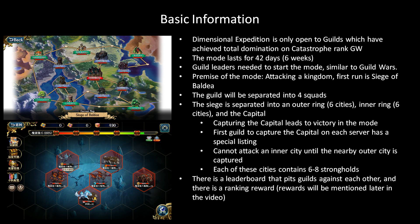Before we move on, I just want to make it clear what I'm going to call each of the layers of this mode. You have the overall map — the top image I have on the slide here — and each spot on this map I'm going to call a city. Inside each of these cities is the bottom screenshot here. Each of them contains six to eight strongholds, and the strongholds are where the battles for this mode are actually going to take place. So once again: you've got an overall map, you've got the cities, and then you've got the strongholds inside those cities.